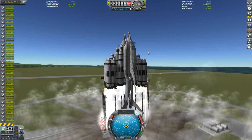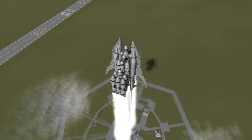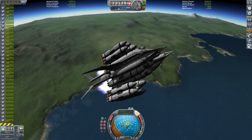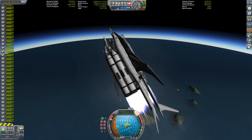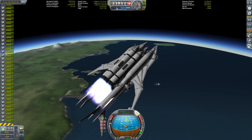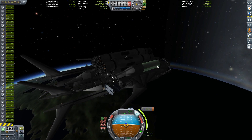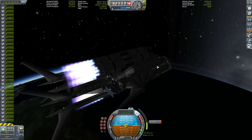Now it's time to bring the rest up to orbit. Here we have the nacelles, which house a lot of the reaction wheels, solar panels, radiators, and of course a lot of fuel. I'm using Flea solid rocket boosters as separatrons. Here we have the first burn completed, so we're now cruising towards the apoapsis. You can see my vector array.